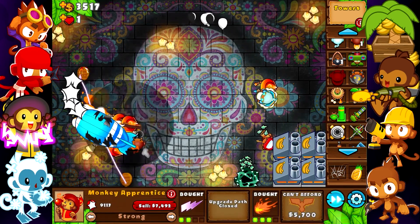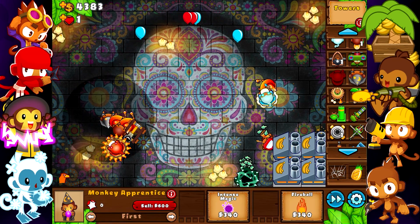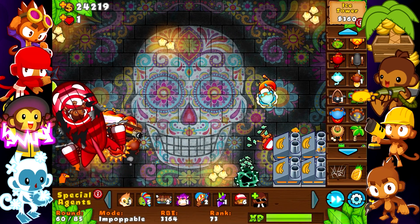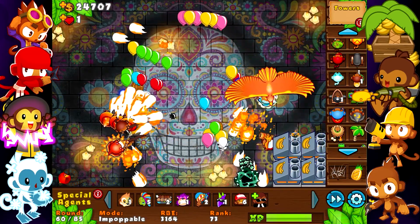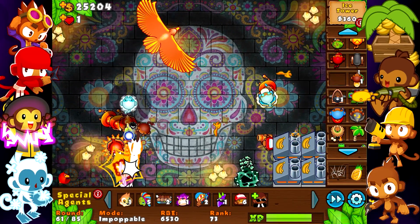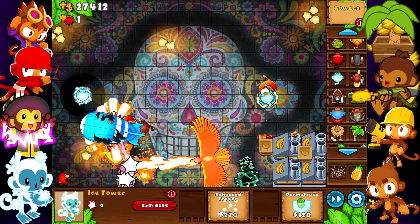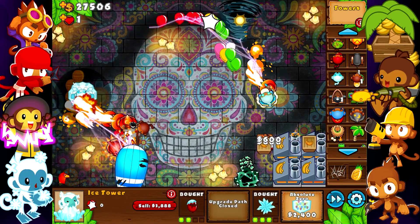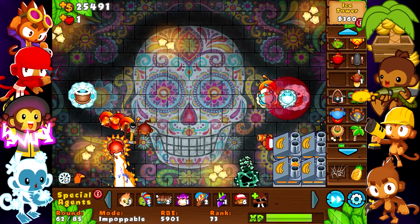I should probably start preparing. Just get another wizard. I really don't want to use the ability on the BFB but we might have to. Should I pop the ability? Yeah, I definitely should — four MOABs is a lot. I have a lot of money now, so I'll get an ice tower here because this space is made for it. Let me get snap freeze and absolute zero, and I'll get an Arctic Wind here too.